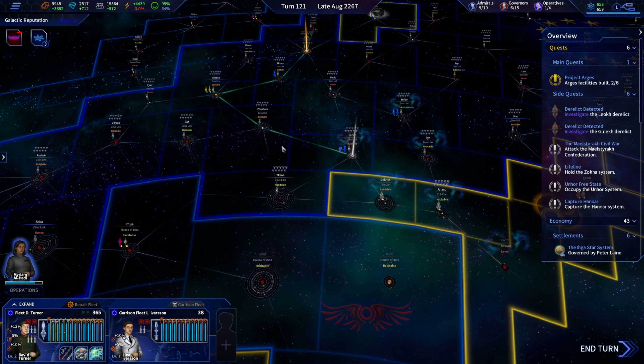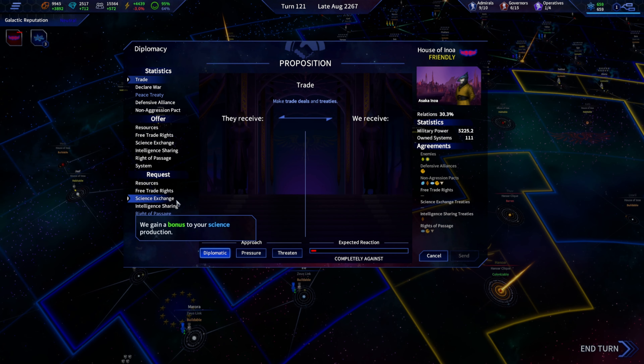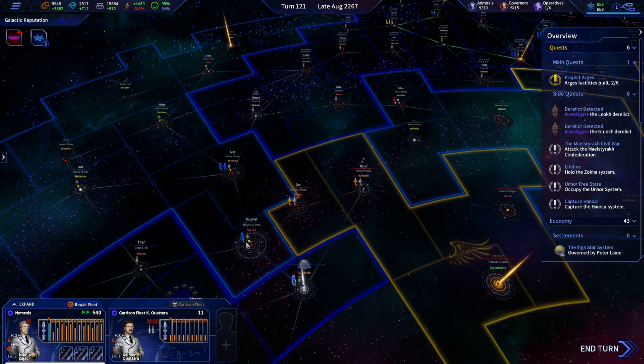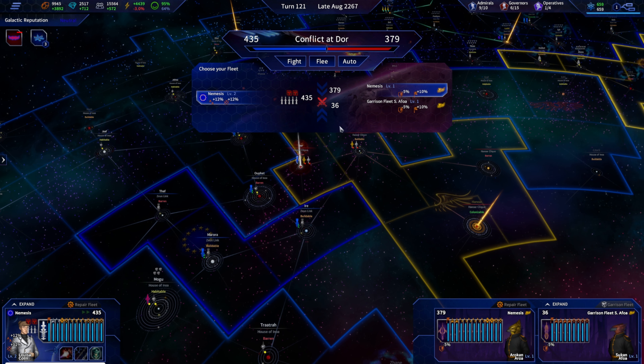I believe our operative still has the ability to do some more investigations, but we'll leave them there for one more turn. Relations with the House of Anoa are deteriorating. Oh no — did we run out of turns already? We shouldn't have. Yeah, we should still have 10 turns. They're already grumpy at us — that's nice. Well, time to start rapidly pushing as fast as we can.